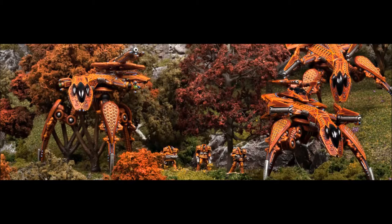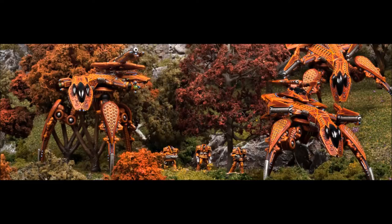When a Shaltari unit carrying an objective dematerializes, the objective is transferred to the gate, because the objective lacks the technology built into Shaltari vehicles and warsuits to be dematerialized itself. The gate can then transfer objectives to ground units by landing, but it cannot pick up an objective in any other way. So if an objective is stranded, the Shaltari need a ground unit to pick it up.